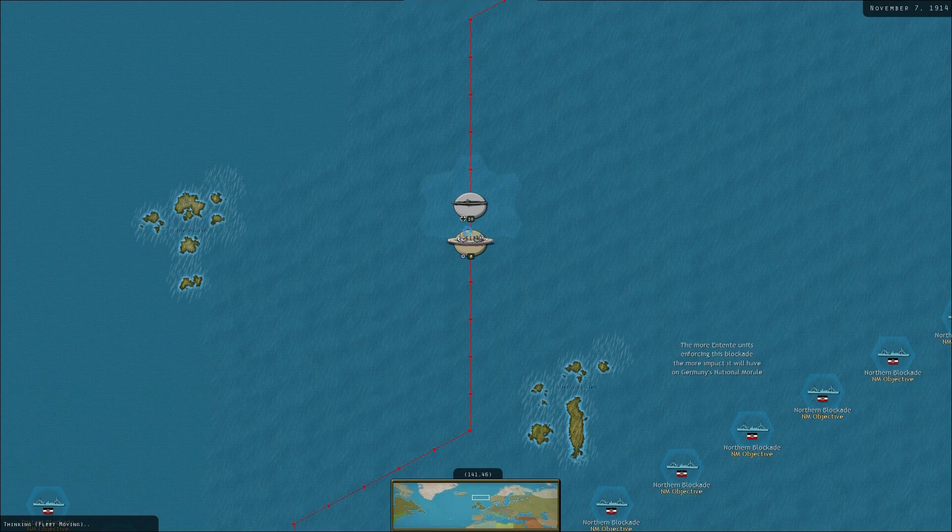I think that battleship just ran into us while looking around. Now we're going to get the destroyers attacking our submarines. That's actually a destroyer - no, that's a cruiser. Can't tell the difference, I think they're cruisers.